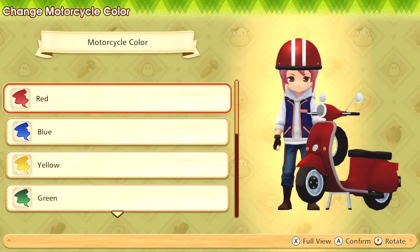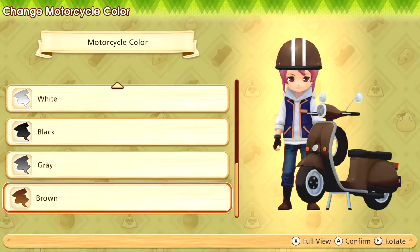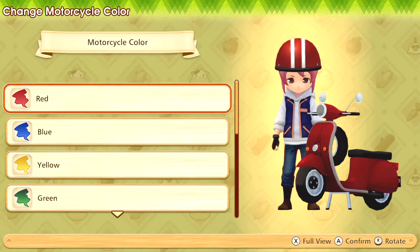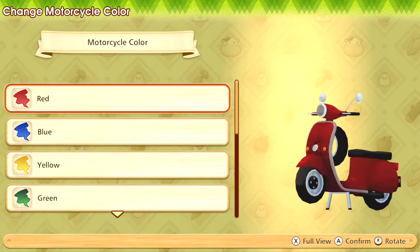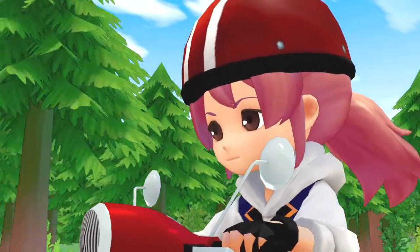Yes, oh I get to pick — okay this is exciting! No, no, no — red is nice. It's gonna be either red or violet. I think I'm gonna go with red. Yeah, I'm gonna show up in town looking awesome, yes, in a bright red motorcycle! Let's go. Whoa, what is this — it's like an action movie! Oh my god I'm so cool, look at me!